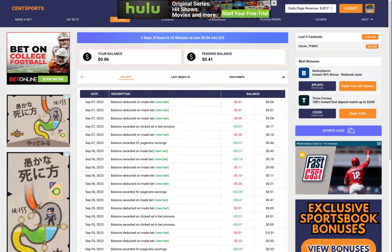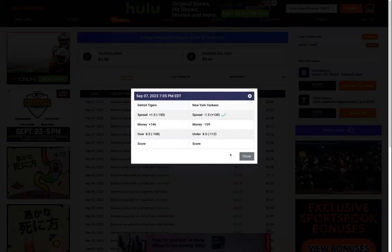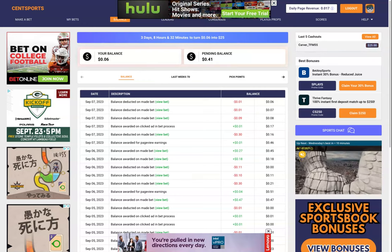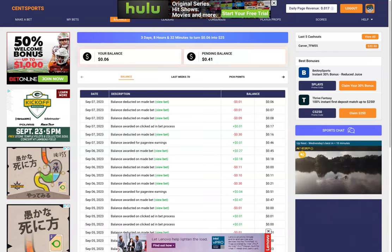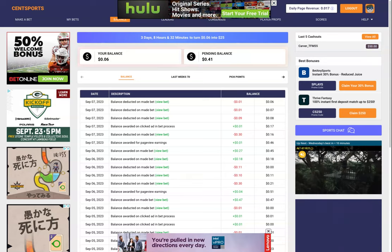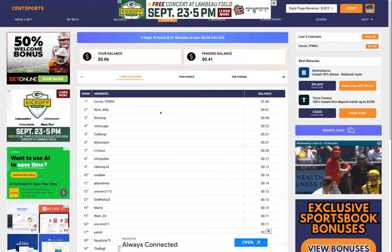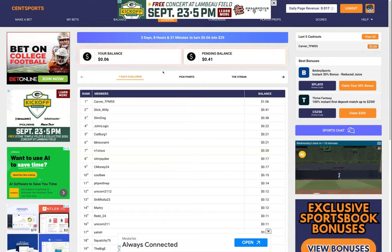Your balance section is right here as well — it's very similar to My Bets. You can click on View Bet and keep up with your balance. We also have a last week's seven day balance section. After that week's seven day challenge is over, you'll be able to view your balance from the previous week. We also have a leaders section where you can see who's at the top of the leaderboard for the seven day challenge.